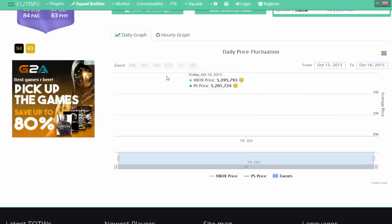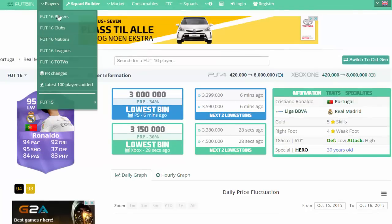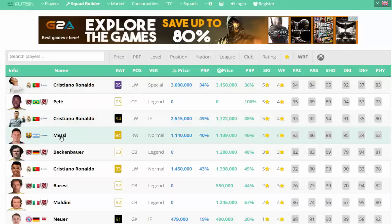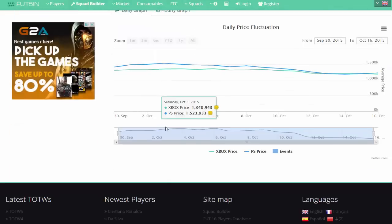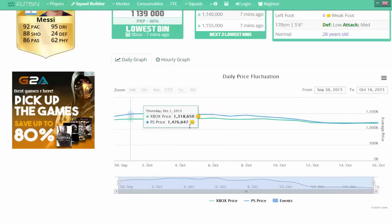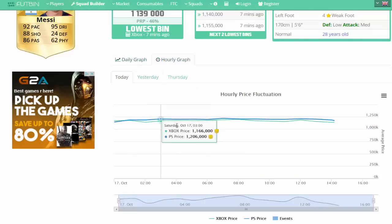Anyway, eventually you guys are going to be seeing the daily price fluctuation when this player's been on the market more. It's just an awesome feature, guys, and I definitely would recommend going and checking this out. Let's have a look at Messi as well — you guys can see his price there, and here's also his daily price fluctuation from day to day. You can also see the hourly graph — how much he's gone up throughout the day.